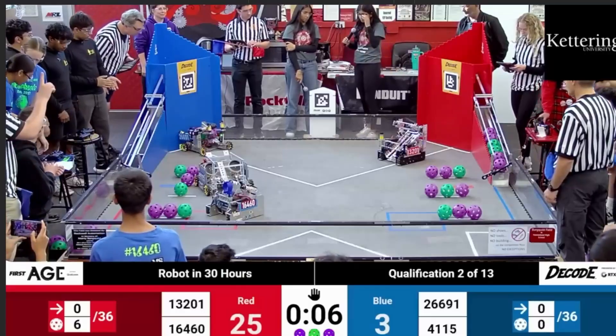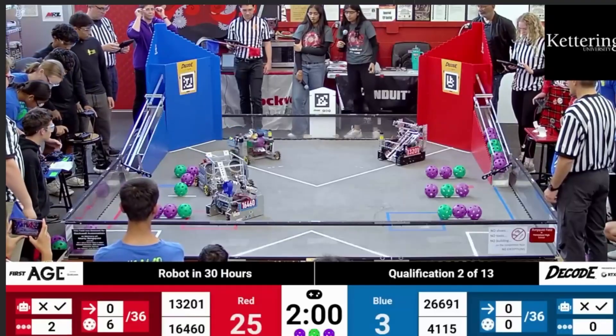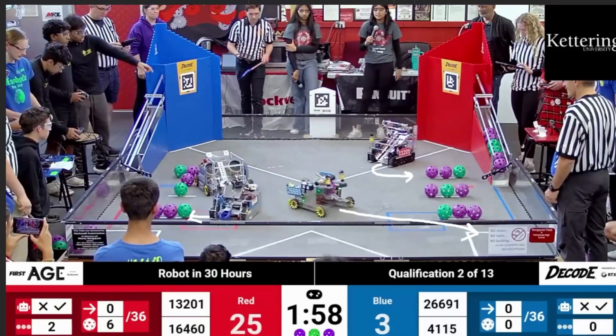Beginning the Teleop period, we're going to see some different strategies based on the different robots. 13201 is going to be operating more as a collector robot — there are tons of artifacts scattered throughout the field, and 13201 is going around picking them all up and cleaning up the field. Meanwhile, the other Red Alliance robot, 16460, is focusing on the red secret tunnel to pick up balls. Part of that is based on how accurate your intake is: if you have an intake that requires more precision, you'll go to the human player area, while a wider intake is better for cleaning up scattered artifacts.